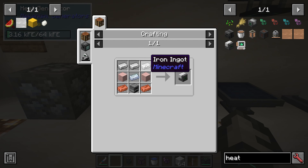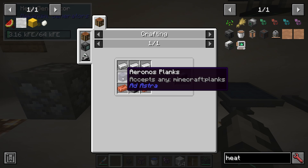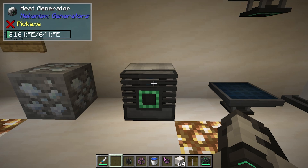To make a Heat Generator is very simple. It's going to be some Iron Ingots, an Osmium Ingot, a Furnace, some Copper Ingots, and some Wood. I won't be showing all recipes in this tutorial, and I will assume you know how to use JEI. So that's our Heat Generator.